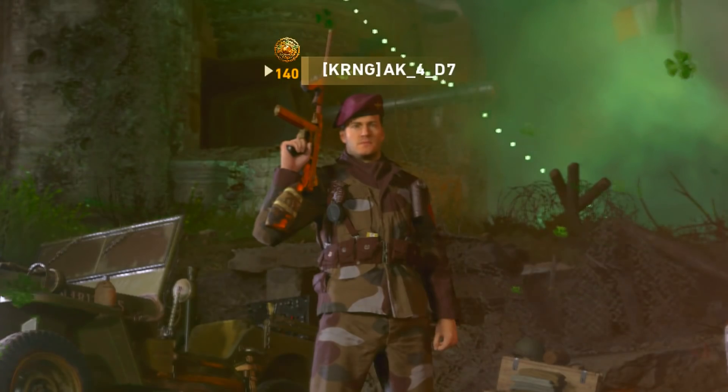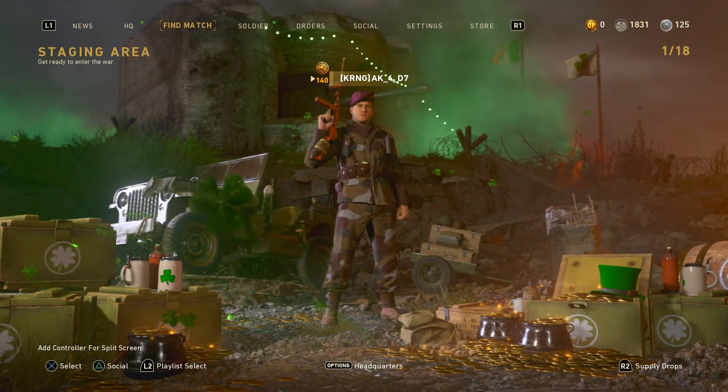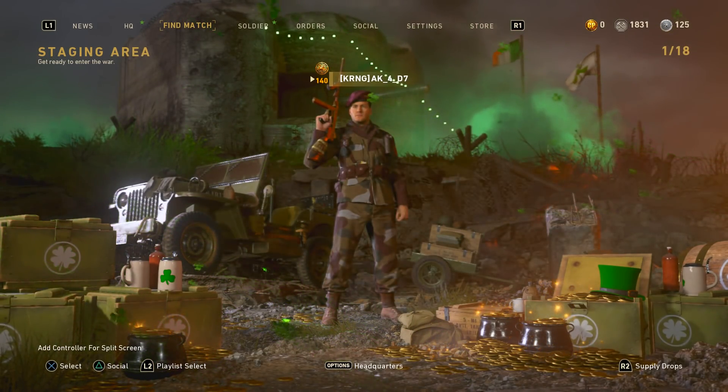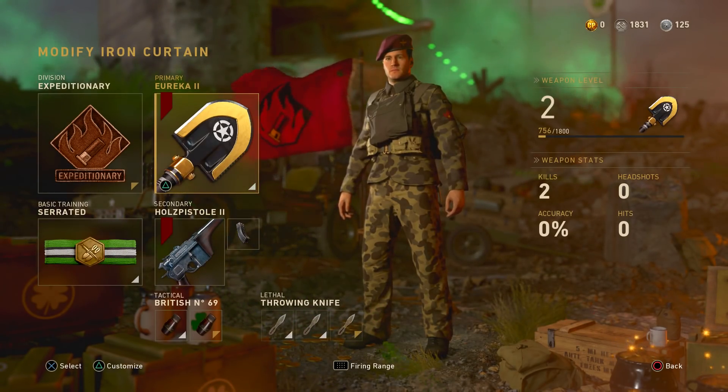You may notice that I am not on my account today — I'm on a friend's account. His name is TheLegendOfAK. He's allowed me to use his account and use the new heroic shovel variant that he got through Supply Drops. That being the Eureka 2 — I'm not sure if I butchered that name, not entirely sure.